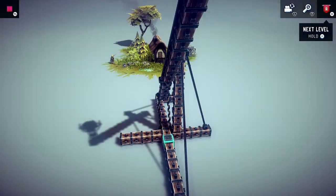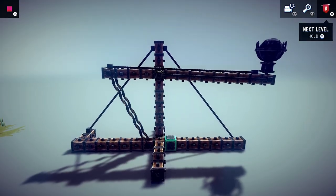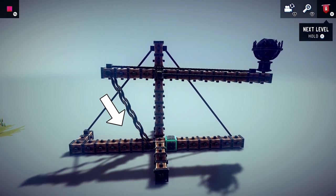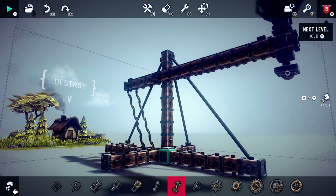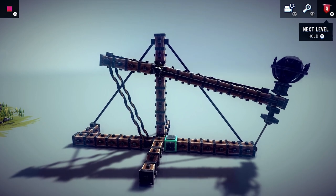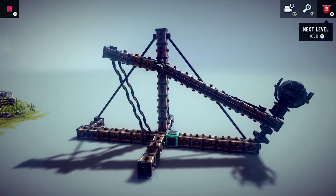This next design closely resembles a trebuchet. I have a swivel on the post that allows it to freely spin, and two springs pulling it down to launch the ball as far as possible. I also added some rope with a quick release to help with the tension and make firing a little easier, hopefully sending the boulder farther.